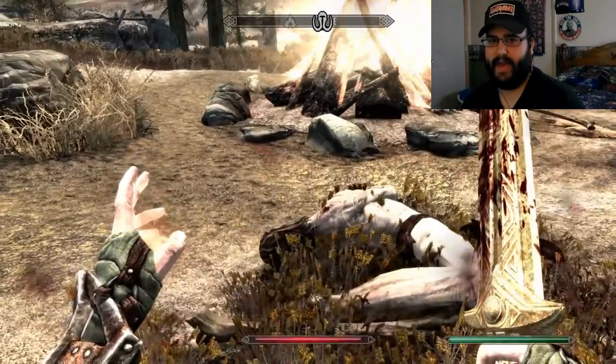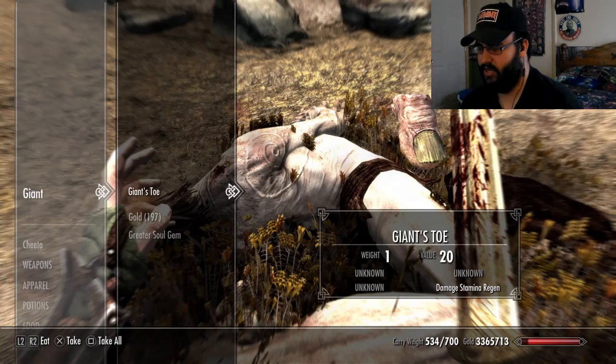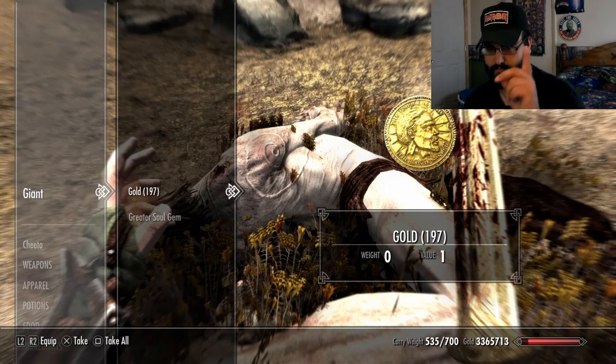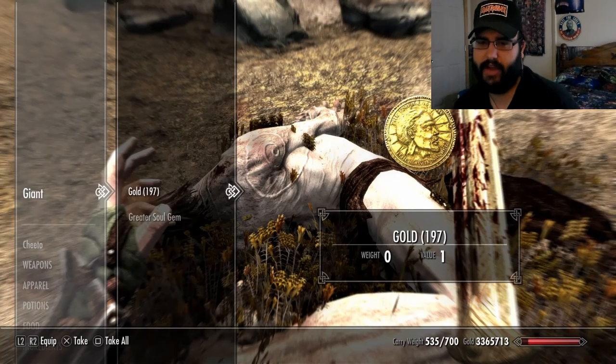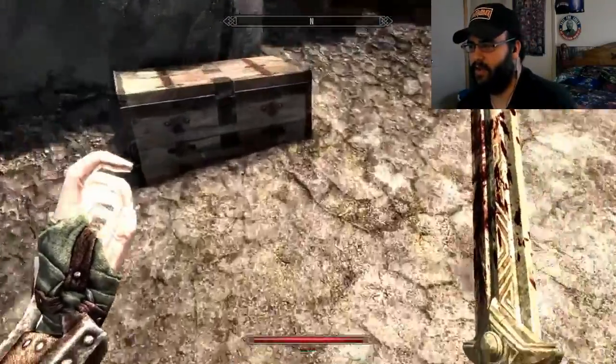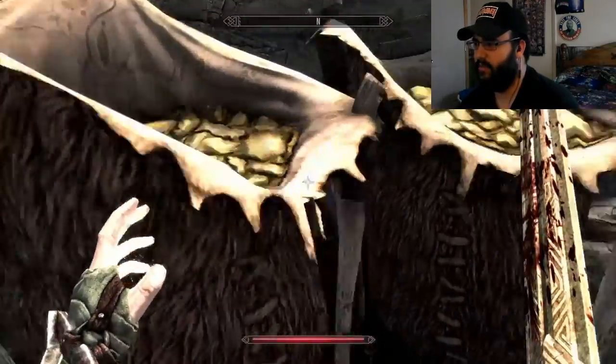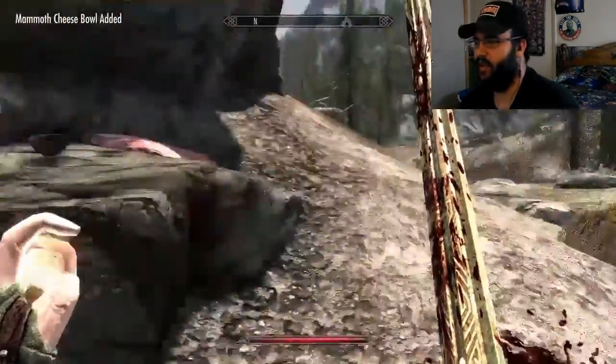Talk about a backbreaker. Let's see what we got — backs, bear pelt, garnet, the giant's toe. Some wizards find that delicious. I don't — I think it's weird. We're going to open this chest. Oh, look at all this — take all this, mammoth cheese. And yes, I stole it.